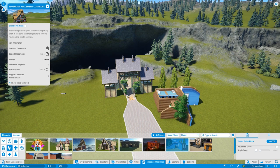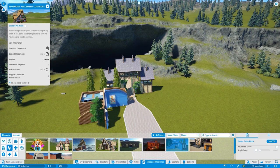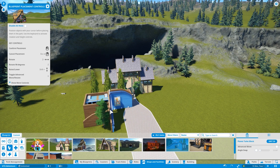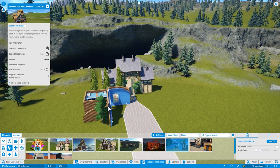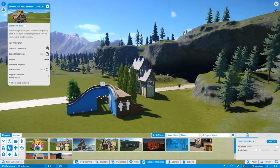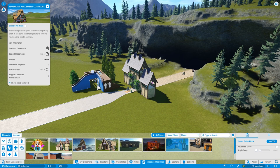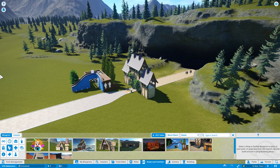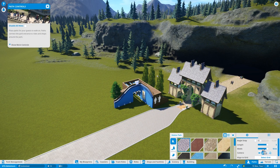I want the toilet block facing this way round. Let me move the camera so I can see a little bit better. Let me have it by there - I like that, I quite like that. Now we want a nice little path going towards it - a thin path, about five meters.